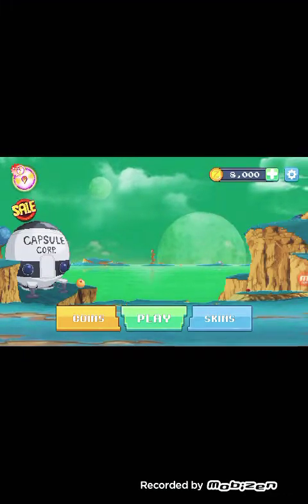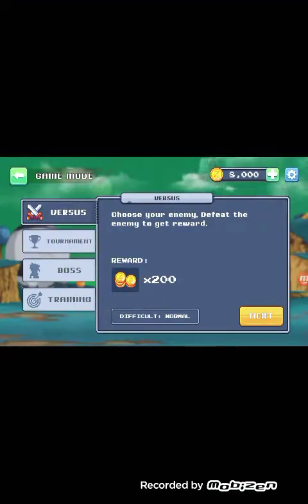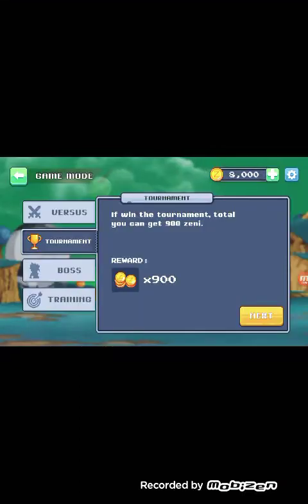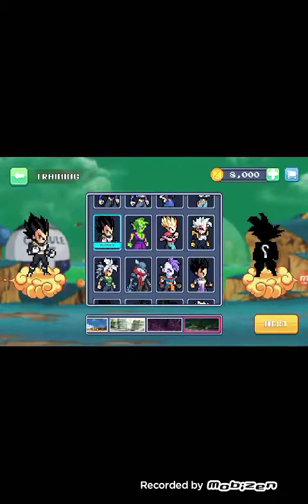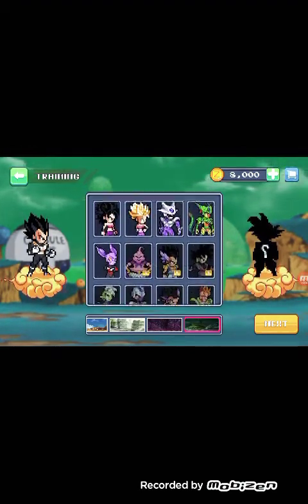I'm gonna tell you how this game works. Basically you just click play — this is the starting game menu. There's Versus where you can select the mode and difficulty: normal or hard, you get more money. Easy also gets you more money, but I recommend easy if you're just starting. This is the Versus mode, this is Tournament — you get 900 from tournaments and you have to fight all the players. This is Boss Fight — they choose a random boss and you have to go fight the boss.